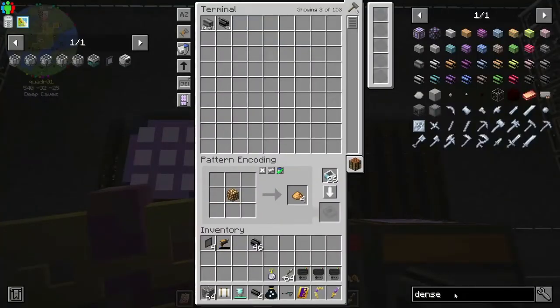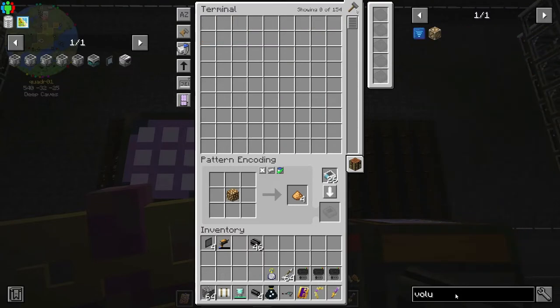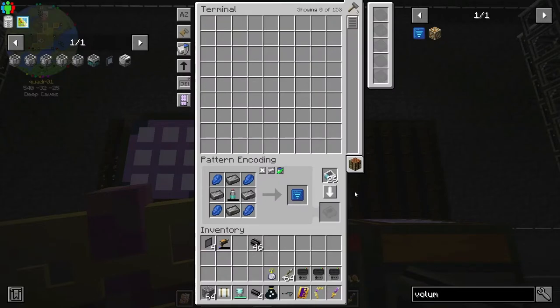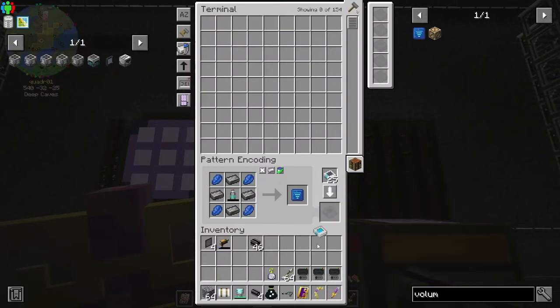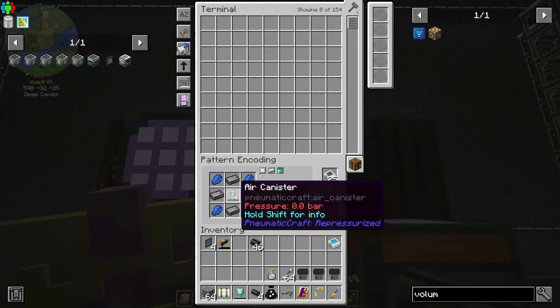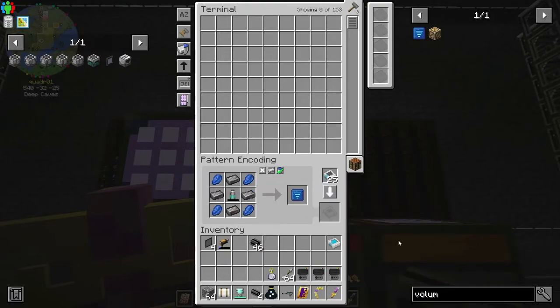What are those things called? Volume upgrade. There we go. And I think we do have a recipe for an air canister.